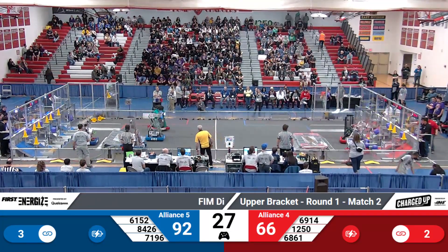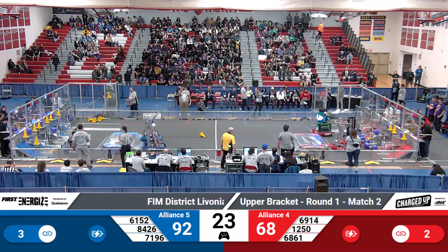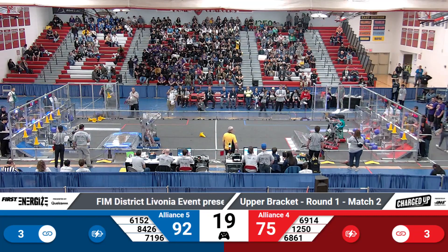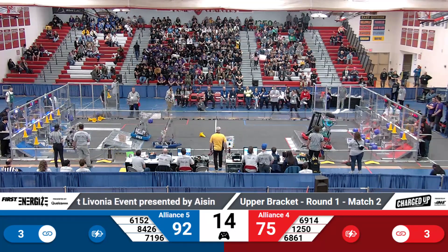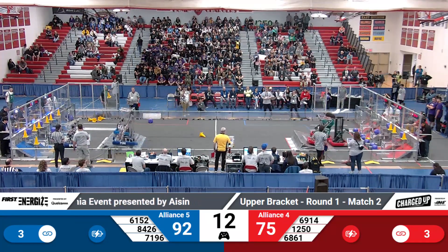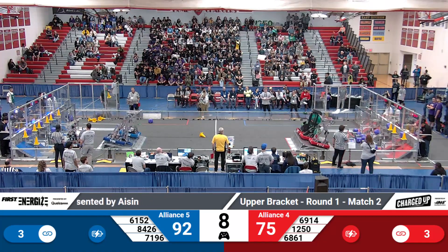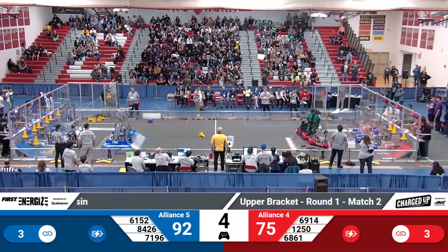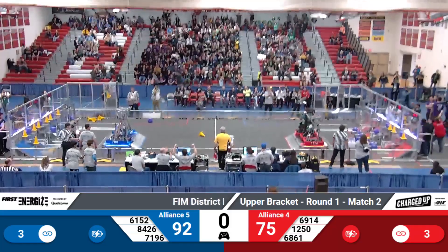End game is nearing. GatorBots coming back down to the Red Community Zone. 92-66, the Blue Alliance ahead. 61-52 is going up to the charge station, along with their partner 71-96. Automated Amphibians are parked in their Community Zone. Will we have a triple dock and engage on the Red Alliance? We have a triple dock and engage — six, five, four. We have a double dock and engage for Blue, and we have a triple dock and engage for the Red Alliance.